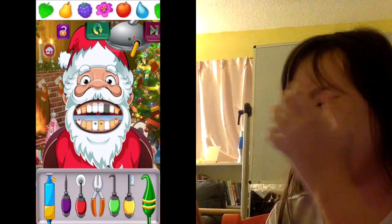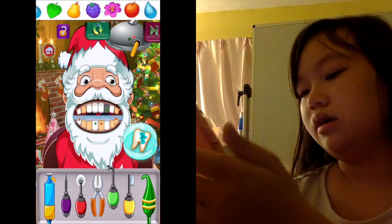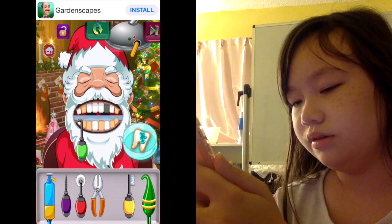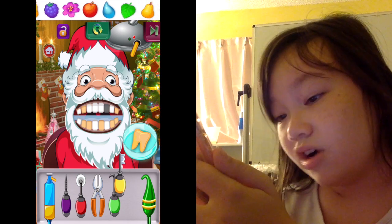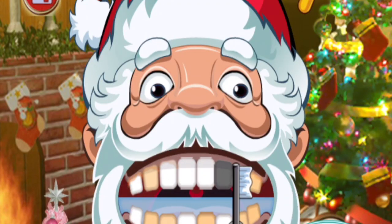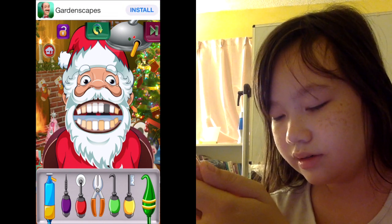How did this even happen, Santa? How did your teeth get this bad? And then let's get all this gross orange stuff off — I don't even know what that is. There we go. And then what is this? Oh, it gets rid of all the little food crumbs. Then there are cracks — I don't see any cracks on any of the teeth. I forgot to get rid of some of the orange stuff.